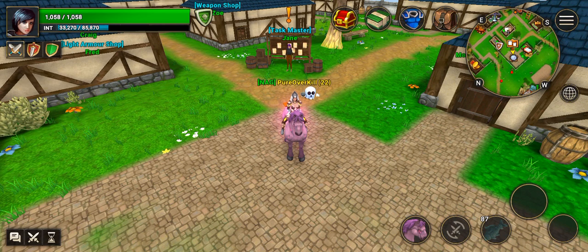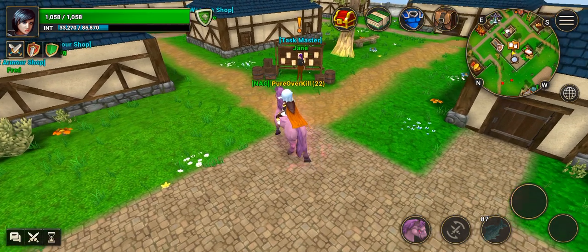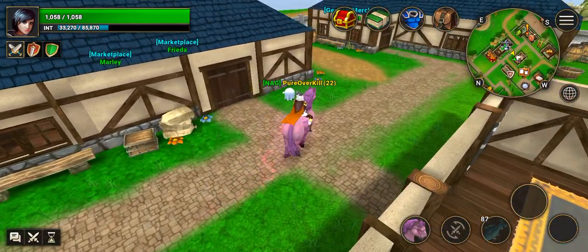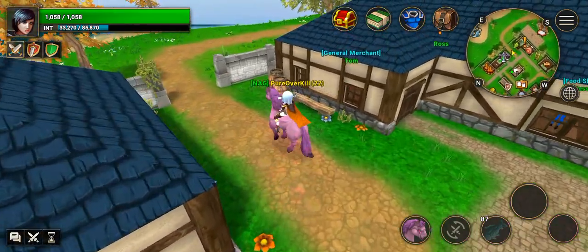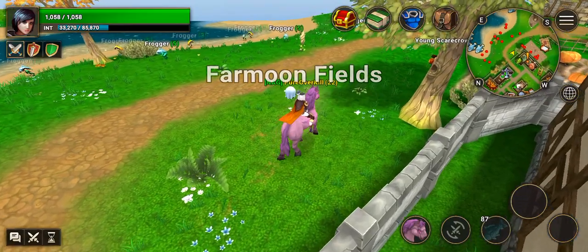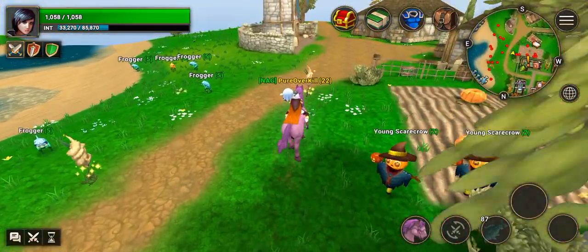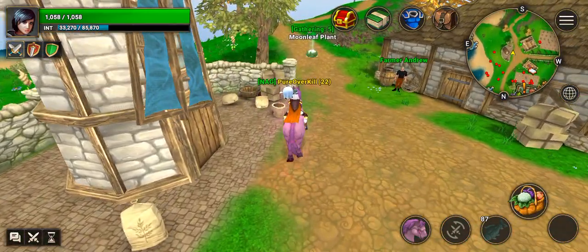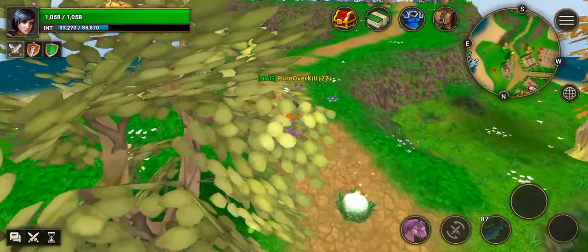Hey guys, back with Ancients Reborn. This is the guide for where to find the bronze plus one mage gear. Warrior and archer will be coming soon, so keep in mind this is just mage. Unfortunately you can't find all of them at plus one, so the others you're going to have to upgrade yourself. This is just the staff and the chest piece — they're both in the tomb.